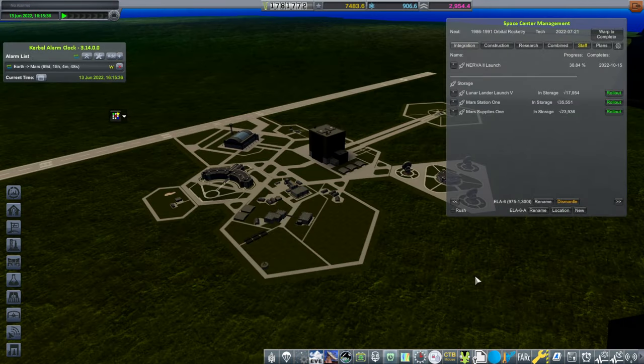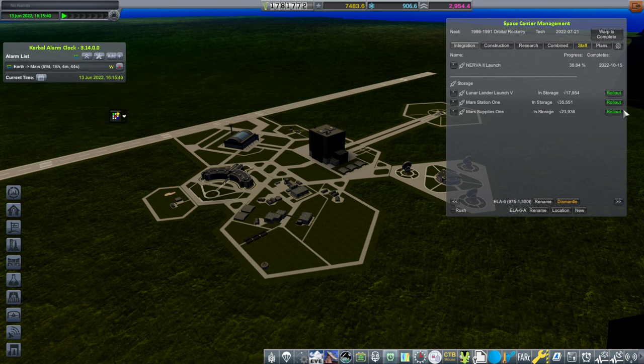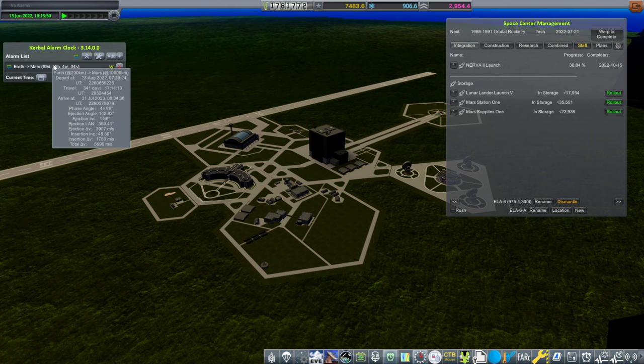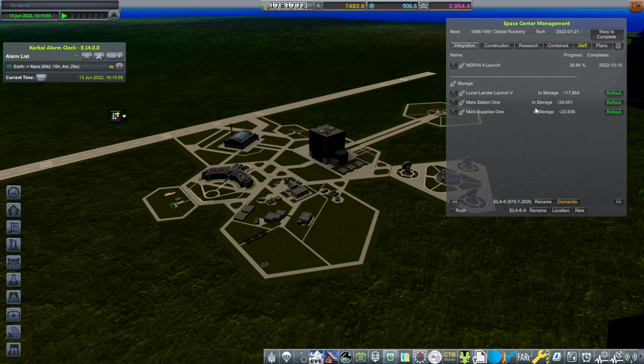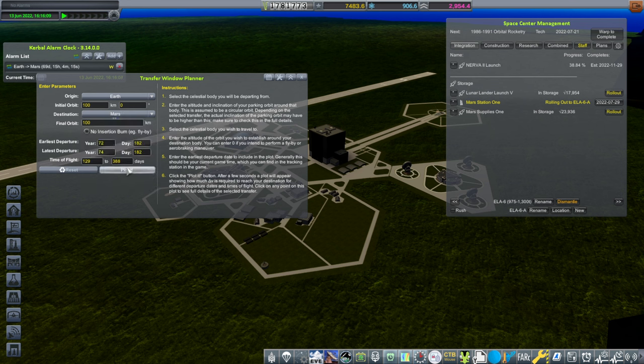We have built the two missions that we intend to launch during this window, and they are big launches. As a result, they take a long time to roll out. Mars Fly 1 doesn't take so long — that's just July 7th — but the station takes extra long, and our departure time is August 23rd. We'll get the one that takes longer rolled out first, and we might have to expedite Mars Fly 1. The window should have some breath to it so that we don't have to launch exactly on time.